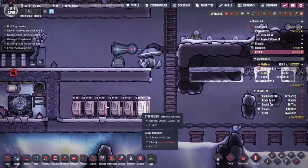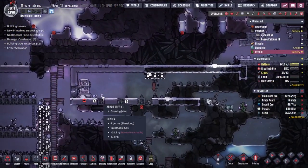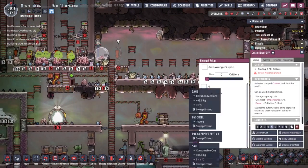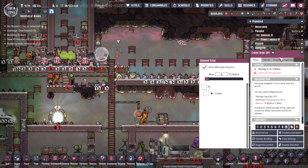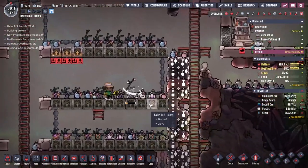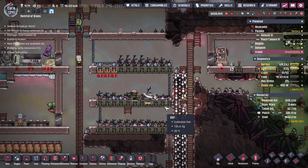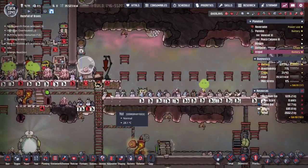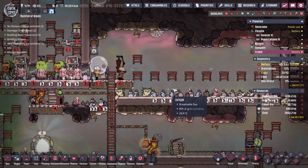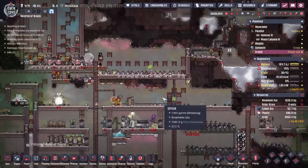Still waiting for the sweepers to clear this area out - it's such a low priority job that none of my duplicants have been getting to it while we set up the arbor tree. There are three pips out here - we don't want any of them, so please auto-wrangle the surplus. Chandra's along any moment - got some harvesting to do.